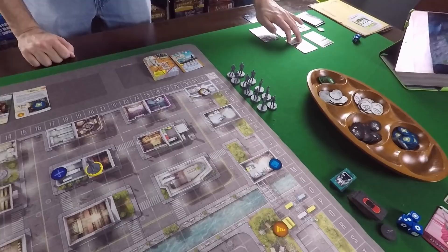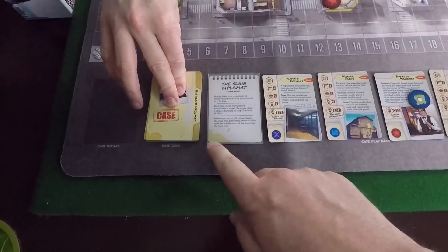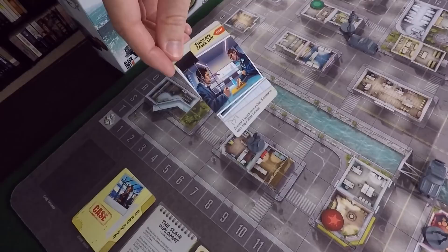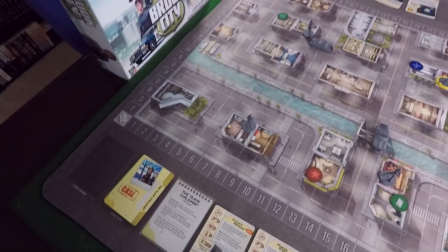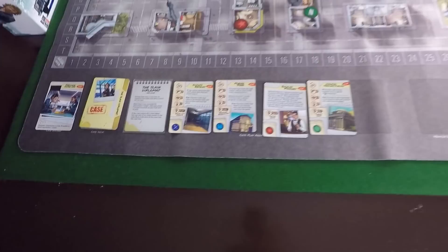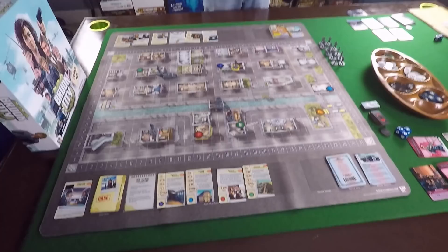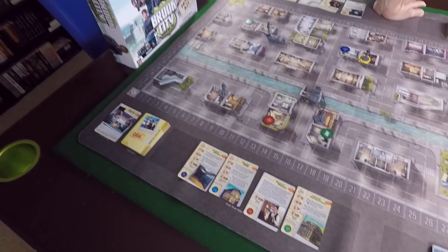Then we go to the case turn. No activate effects on these clue cards since they're ones we have to interact with. We draw a case card: Syndicate Cover-Ups, an event - discard one hunch from a clue, or if unable, each cop suffers a stress. We discard a hunch from Buckles, which sets us back a bit. We flip the turn cards and a new round begins. The game continues until you fulfill the victory conditions: in this case, if the cops control all five clue tokens, the cops win.